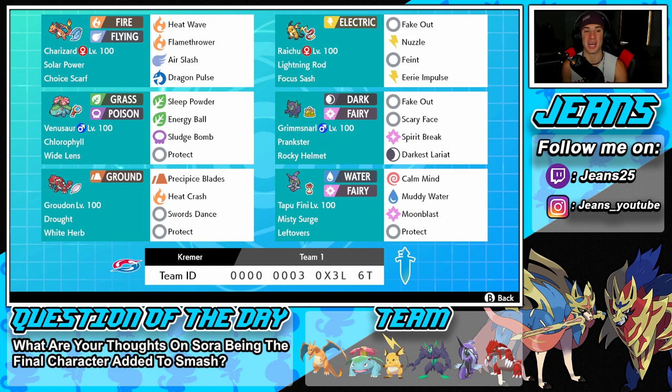Charizard in the top left corner with Solar Power and Choice Scarf. Most of the time we're going to be able to outspeed and deal a lot of damage, especially in the drought. We got Heatwave, Flamethrower, Air Slash, and Dragon Pulse for its moveset.